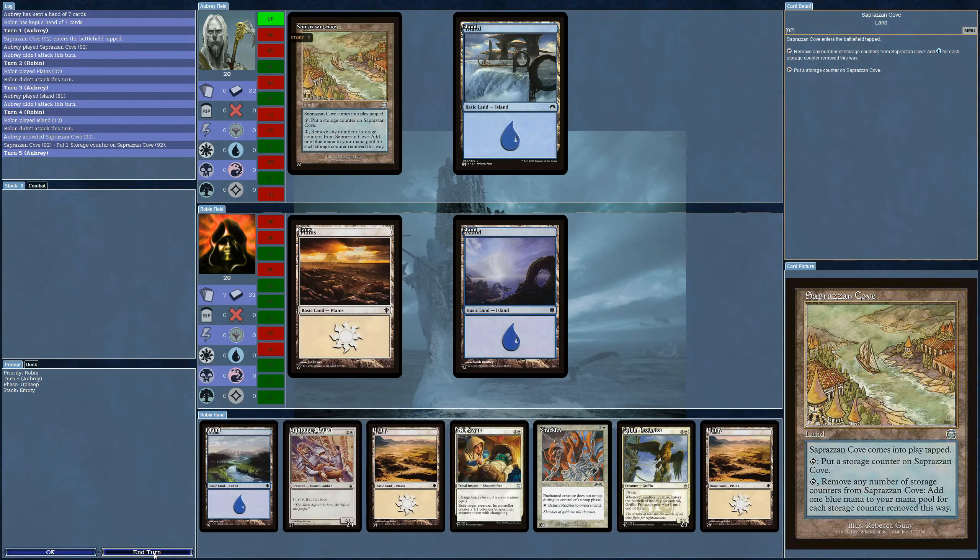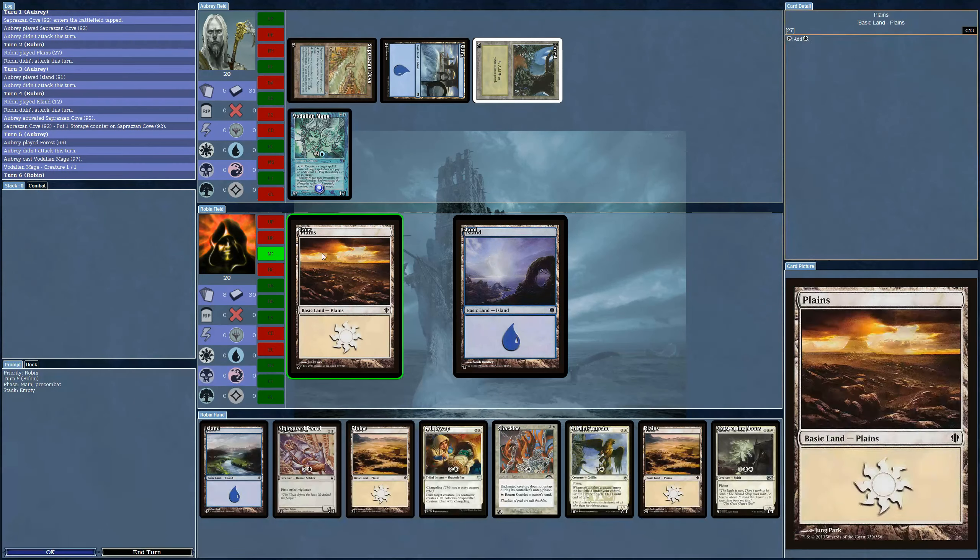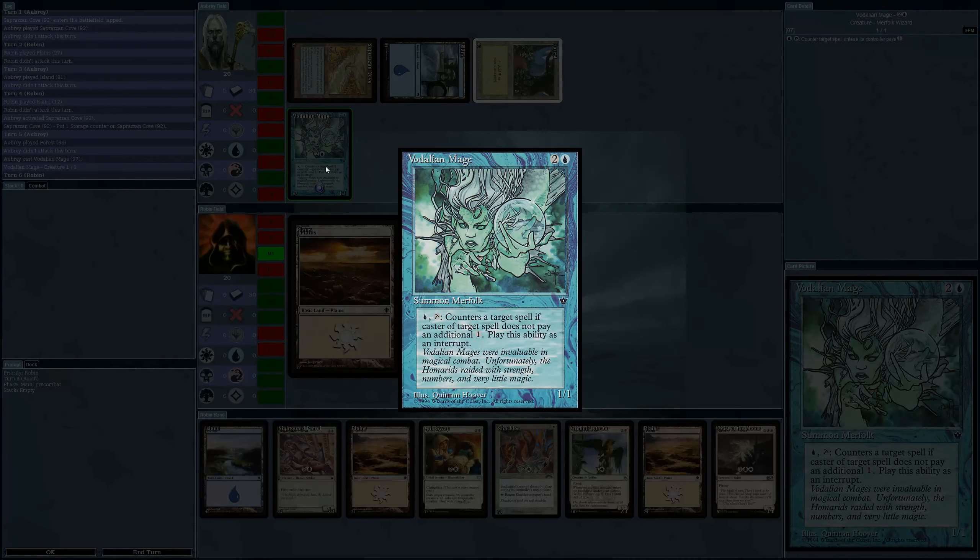Now they're putting storage counters on the Saprazan Cove. The AI plays Vodalian Mage — I always loved Quentin Hoover's artwork. This dates back to 1994 with one of the top two expansions ever created: Fallen Empires. The number one expansion of course was Homelands, so I highly recommend you seek out a set of Homelands even if it costs you $20 on eBay.